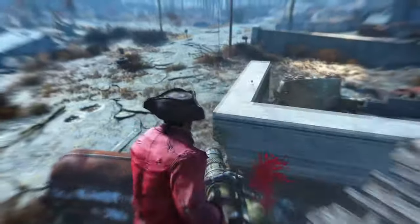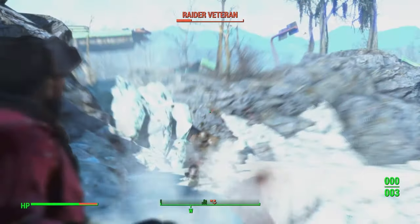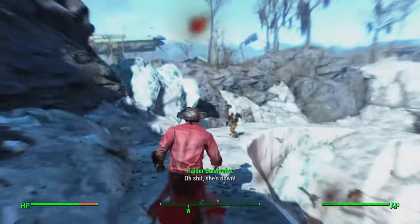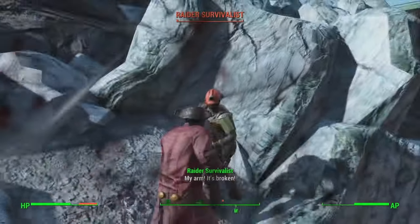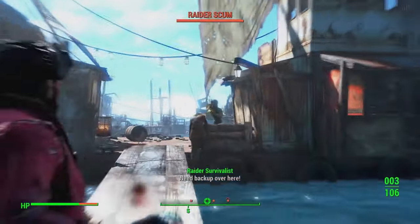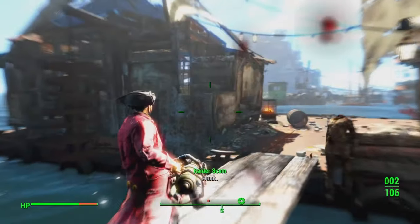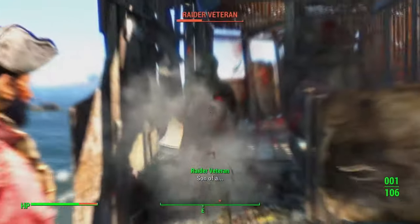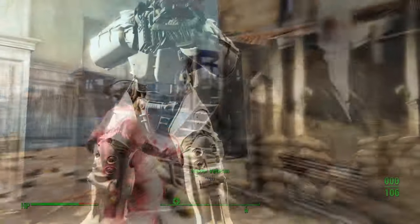Its cannonball ammo is obviously hard to find in the post-apocalyptic environment, but fear not, because if you make use of a bot pod to search for cannonball ammunition, it will yield 35-40 each time. It also has area damage, which is large enough to make up for a slight lack of accuracy, but also small enough to mean that you can still easily use this cannon indoors and in tight spaces. It even uses only about half as much AP as a Missile Launcher, making it relatively friendly for a VATS character. Check out our pirate build if you want to make your playthrough even more over the top when using this unusual wacky weapon.